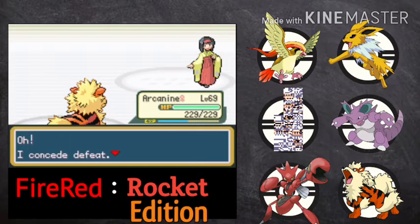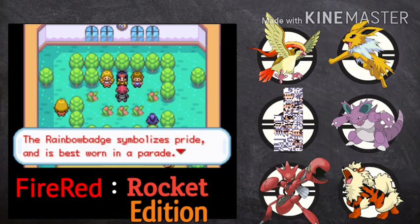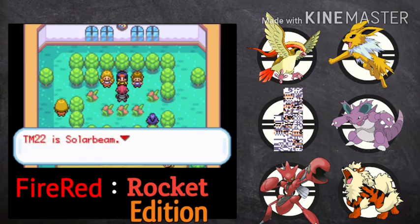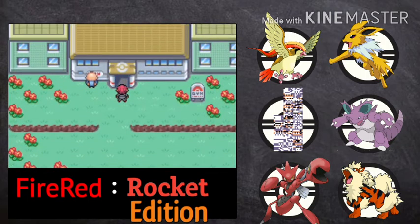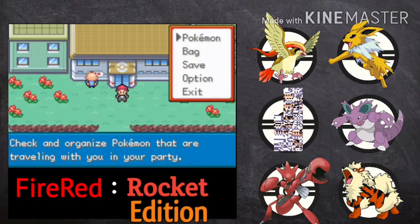Defeated Leader Erika! 'I concede defeat — you are remarkably strong. I must confer on you this — the Rainbow Badge.' I don't want to steal the Rainbow Badge. 'It is best won in a fair fight — just kidding. Incidentally, I am out of the TM I usually give, so take this TM22 — Solar Beam. Spend one turn charging up, then pow! Wouldn't you agree it's a wonderful move?' She seems to remember us from the news.